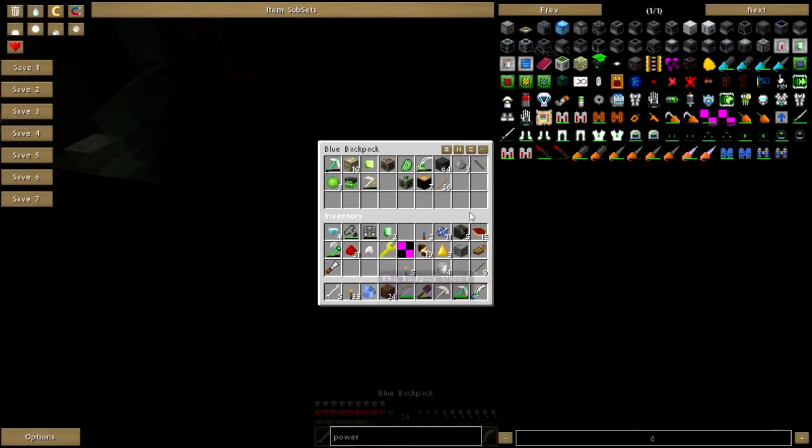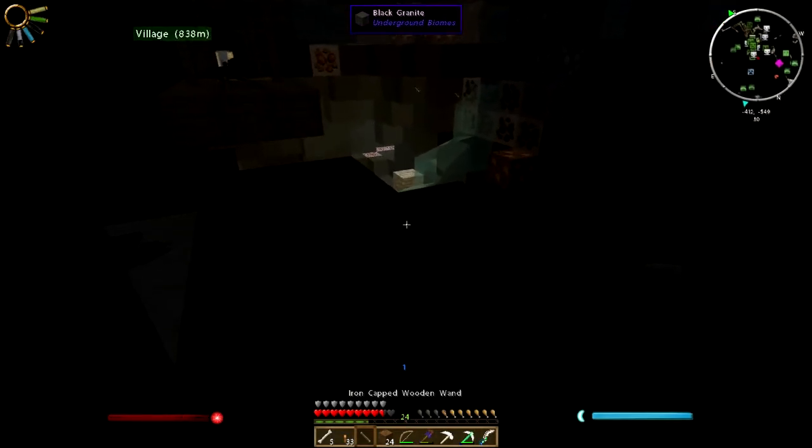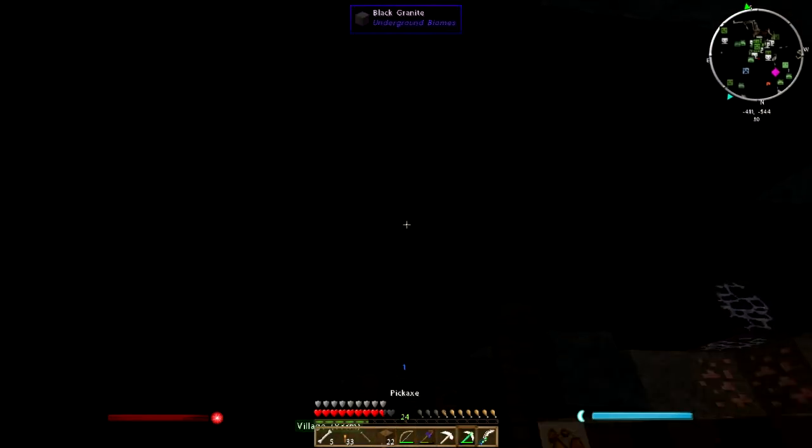Where's my wand? It's in my backpack. I think it needs to be in my inventory, if not in my hot bar, in order for it to soak up... Oh — there's some tracks! I need that, I need those. That's the whole damn reason I came down here in the first place — I need some friggin' tracks.